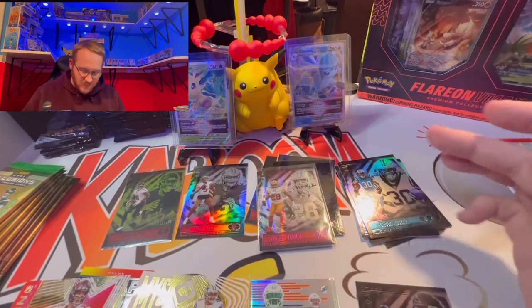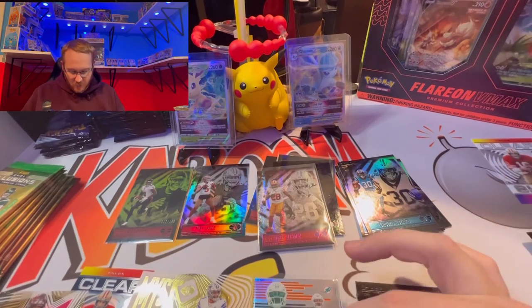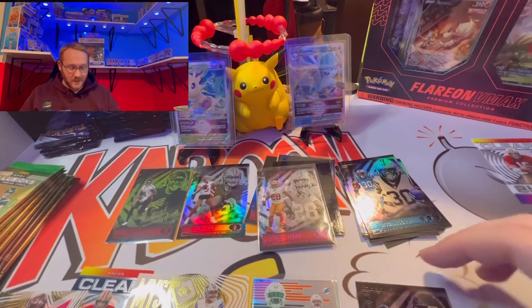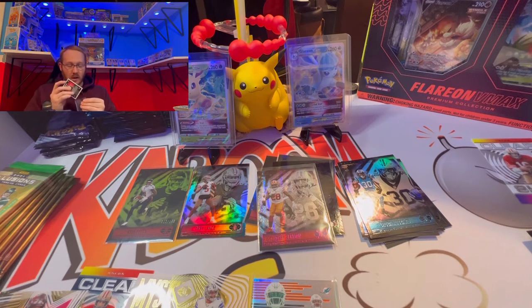So there is our first half. Can't complain — we pulled a sparkle, the sapphire Tom Brady, Kyle Pitts numbered, Tom Brady acetate, the Rookie Signatures. Pulled a beast — Kyle Pitts for the PC. I'll take it. Not a bad mega at all, and only halfway through guys.